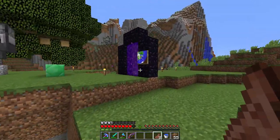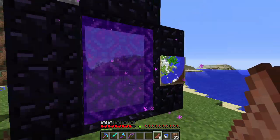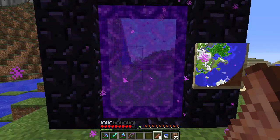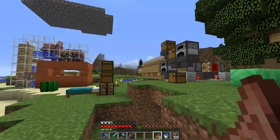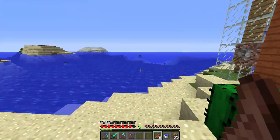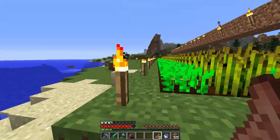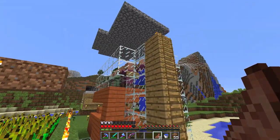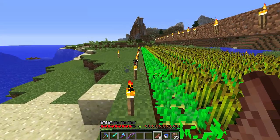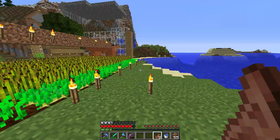My nether portal just runs straight through to the hub, which is very very basic at the moment - it's just basically one portal over at spawn, and then a few people have built out from there. So I've built out a little tunnel going all the way over there. So I've got two things I want to do today: the first one is going to involve villagers and the second one is going to involve villagers as well.